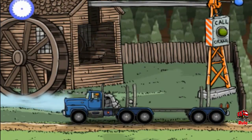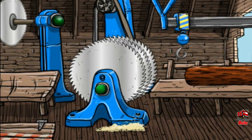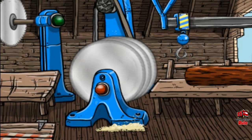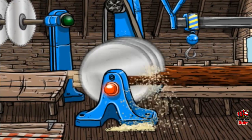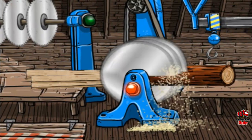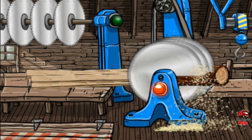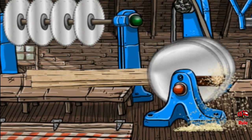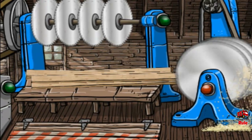Tap the blue button on the left to go into the sawmill. This is the saw room. Press the green blinking light on the big saw to start it. Then push the...